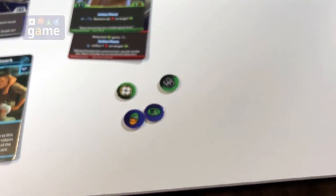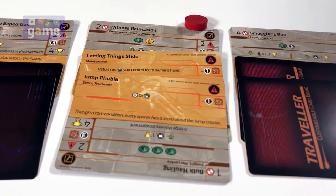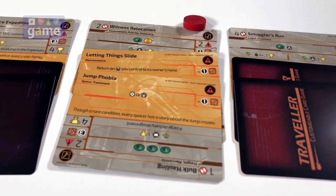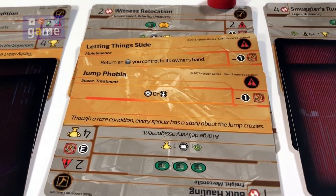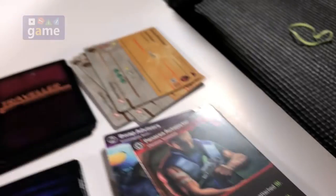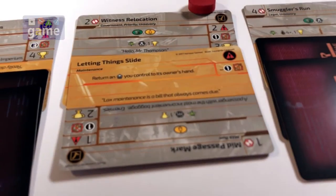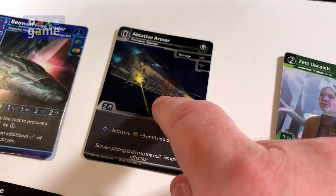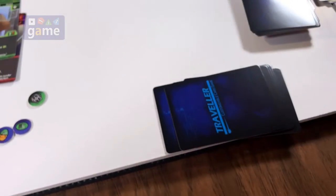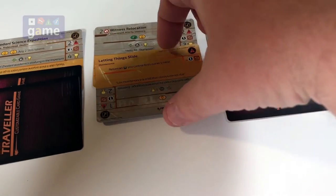Now we're going to do our resolution phase. We can resolve these in any order. First we're going to resolve the medical conflict — you can pay with either/or on this one. I'm going to pay my medical token and take that off. It's resolved. Now this one: to resolve it, I have to return an upgrade I control to the owner's hand, which is me. So I'm going to take this ablative armor back, put it in my hand, and I'll be able to use it next turn since it didn't cost me any money. That's gone and resolved.